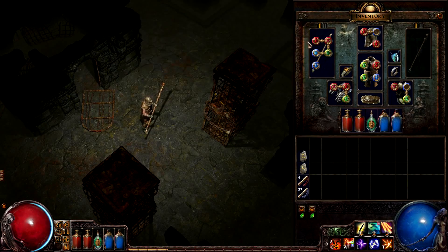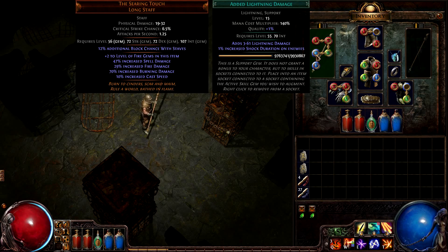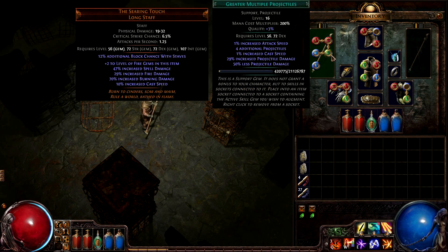The skill gem is supported by Reduced Mana Cost, Greater Multiple Projectiles, and Added Lightning Damage. The lightning damage is present to trigger the shocked state frequently due to the speed that Flame Totem fires. With the additional projectiles fired per cast, it really acts like a powerful flamethrower.